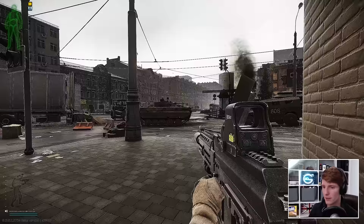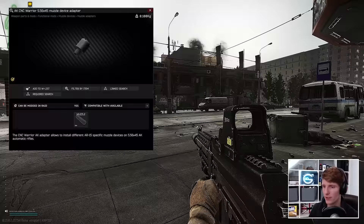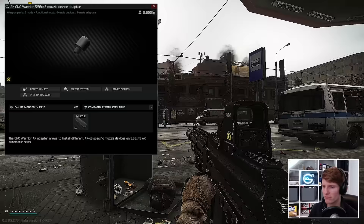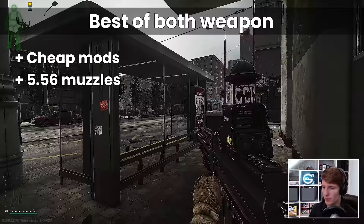What sets it apart from the regular 5.45 equivalents is the CNC Warrior muzzle adapter. This lets the 101 take the regular 5.56 muzzle brake and suppressor combinations, which is one of the best features of 5.56 guns in general, and is severely lacking on the 5.45 calibre weapons. In this way, the 101 gets the best of both: cheap modding from its AK base, plus powerful and cheap recoil-reducing muzzle attachments borrowed from the 5.56 world.